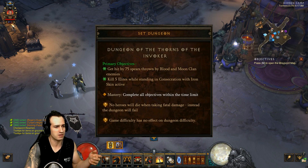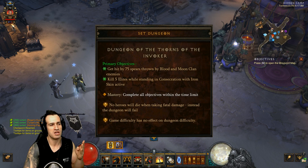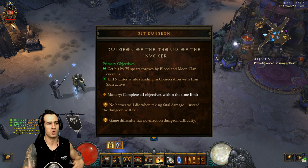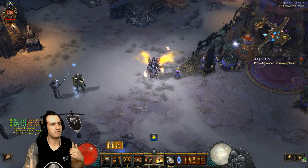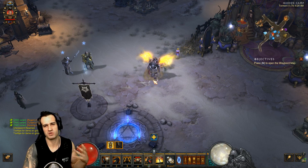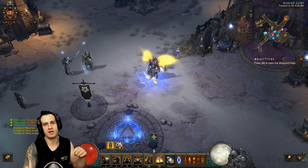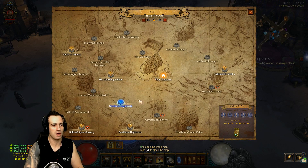We're going for mastery, boys and girls - not just a single objective achievement. We're doing all objectives within the time limit. You can't die, and game difficulty has no effect on dungeon difficulty. So that's all you need to know. If you want in-depth build information, check out the description and the build video. We need to open the map, go to Act 1, and head to New Tristram - back to where we first started playing the game.